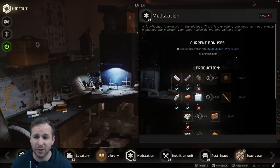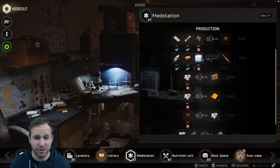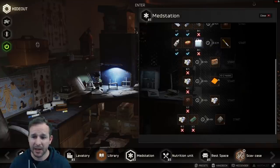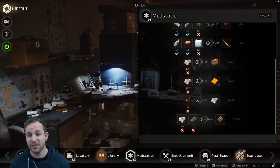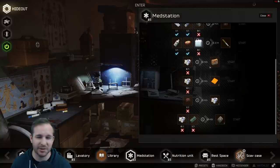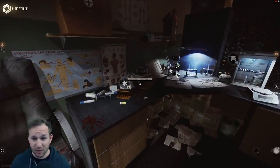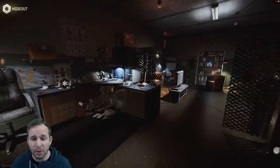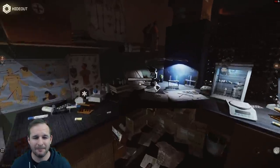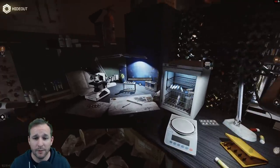The med station increases your health regen per hour. With the crafting options here, you can make: car med kits, Propital (using your Super Water), Grizzly first aid kits, AI2s, Polar meds, and IFACs. You could turn Polar meds into Grizzlies, but the profit margin's probably not worth it — two car kits are about 30K and a Grizzly is about 50K. I'm excited for this during a hardcore challenge, as I'll be able to replenish meds. It'd be cool if they adjusted trader economies to make us rely on hideout crafting more.